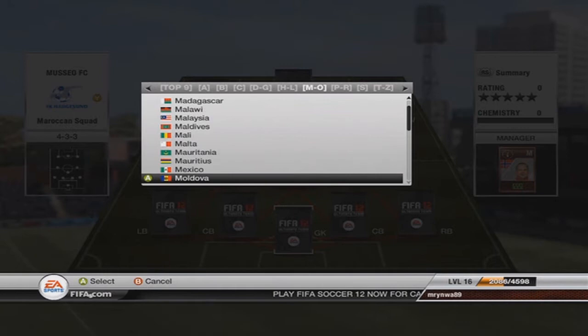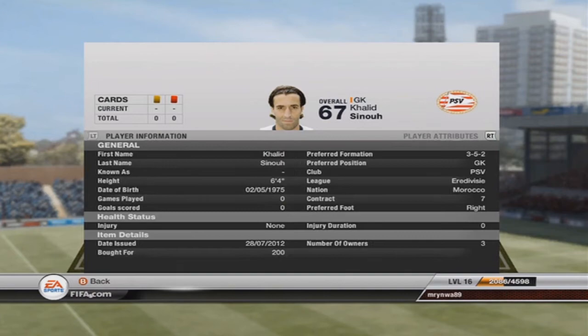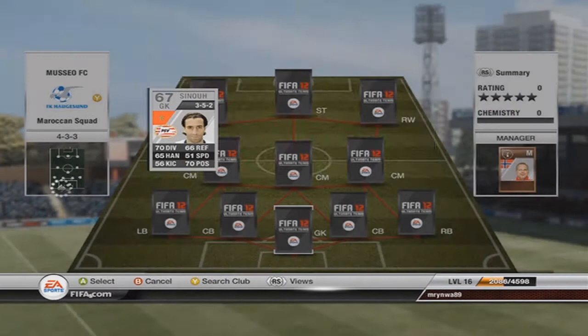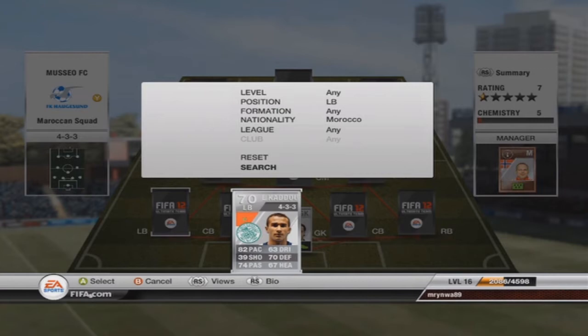Going on to our goalkeeper — there's only one keeper who is from Morocco. It's Khalid Sinu from PSV Eindhoven in the Eredivisie. He has some bad stats, but he saved me quite a lot. The only issue on his card is his positioning, which is 70 — when I come out of my goal and go back, he might leave some gaps open so the opponent can score easily. But I picked him up for 200 coins, so it can't go wrong. He's out of position because there were only 2 of him on the market, and no way I'm going to apply an expensive formation card to such a bad keeper.